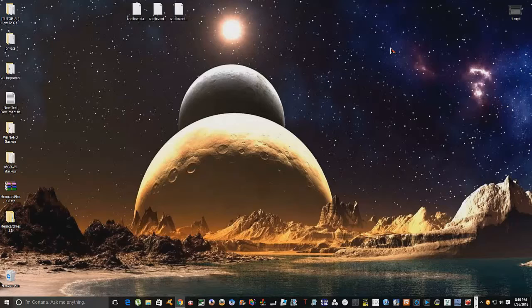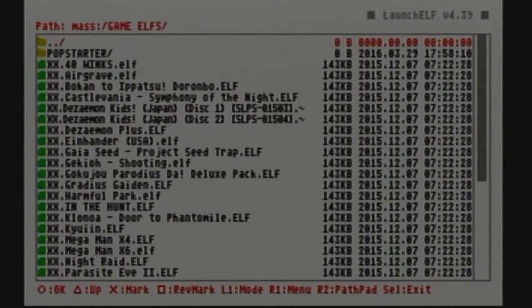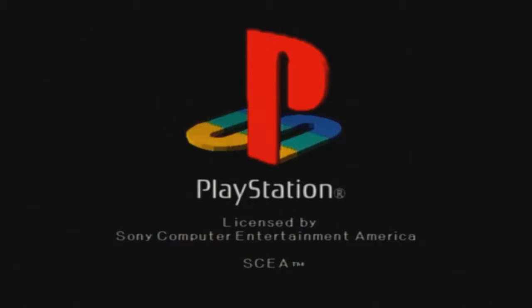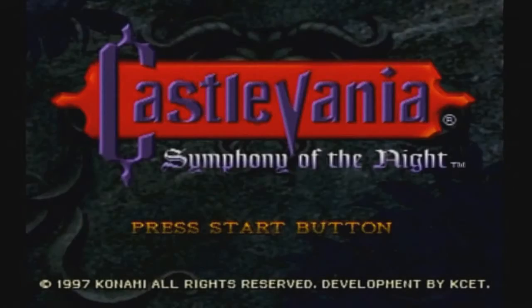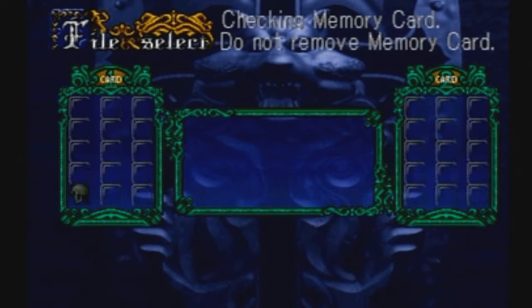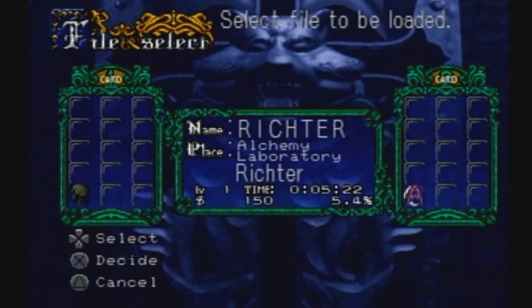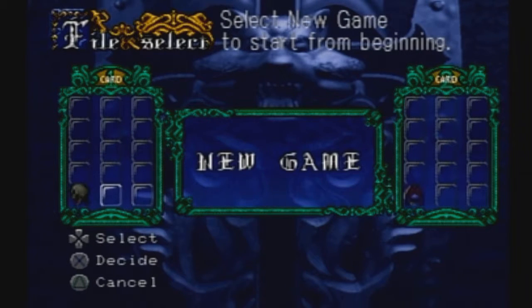Okay, ready to head back over to the PS2. Meet me over there real quick and we'll get this done. Okay, let's jump right back into this. Here we go — as you can see, memory card slot one has one save there, and memory card slot two has the Richter save right there.